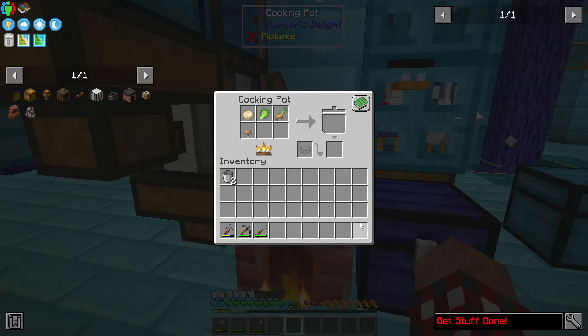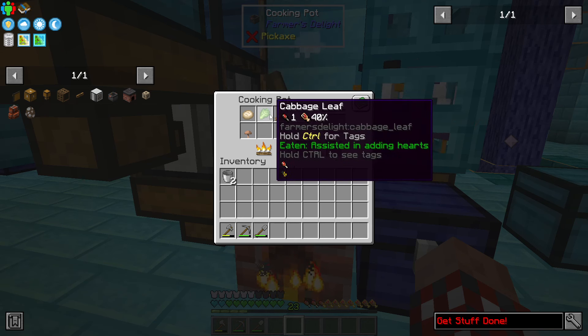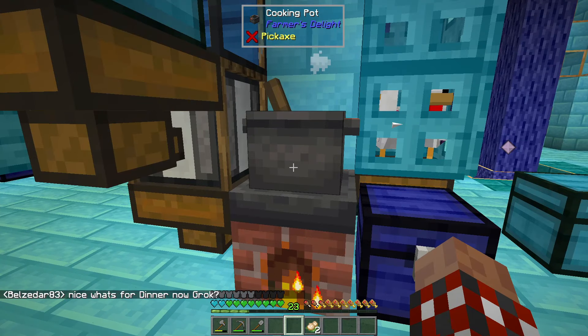Hey, achievement! I've got a bunch of things in here that I can do. Let's grab these — there's a ton of different foods that the cooking pot makes available for me. I've been harvesting the onions, I've been doing the cabbage leaf that you just chop on the cutting board.